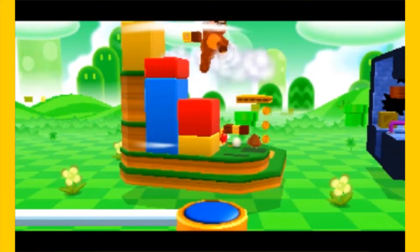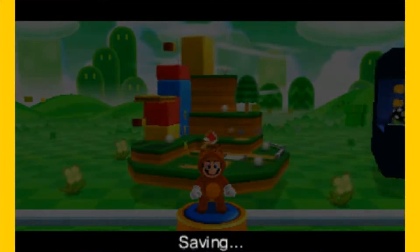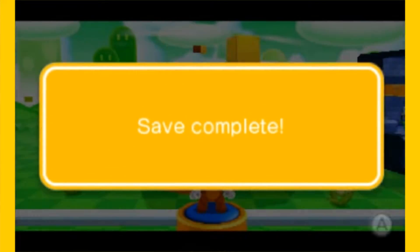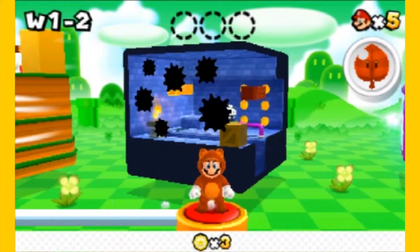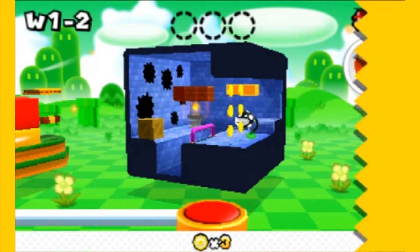You're going to want to make sure you hit the top of the flagpole in every stage. That's not really a huge issue because the raccoon leaf — or tanuki leaf, or whatever you want to call it, there is an actual tanuki leaf in the game so I guess this is just a regular raccoon leaf — but it is important that you do so.